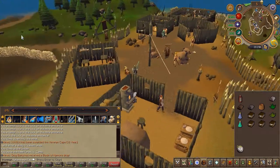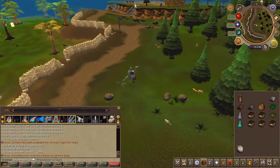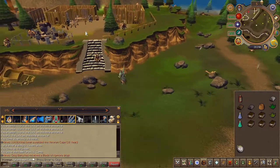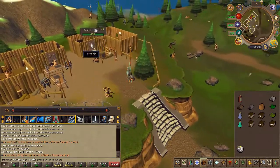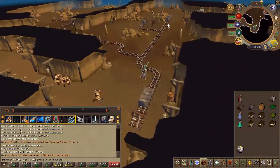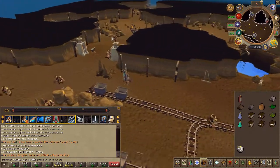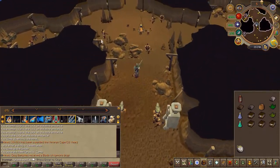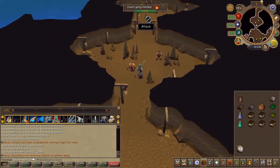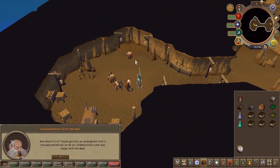Head west and enter the Dwarven Mine. Find an NPC called Hammerspike Stoutbeard. Choose the fourth, then the second chat option.